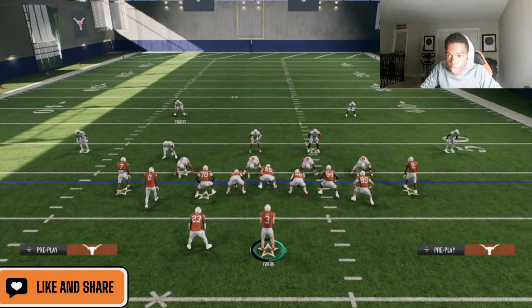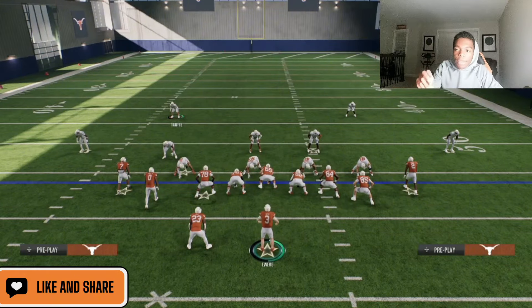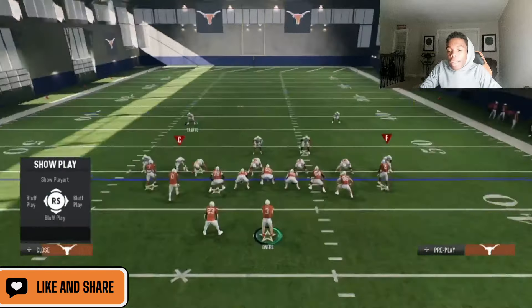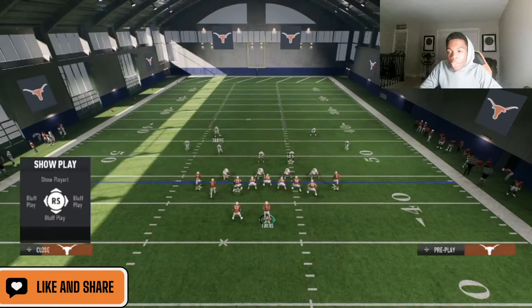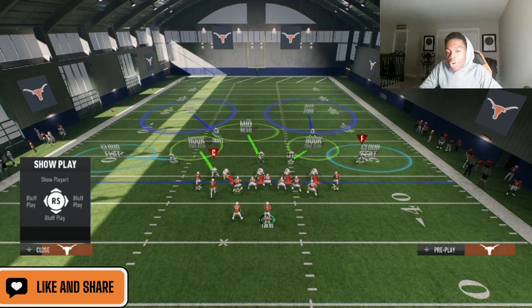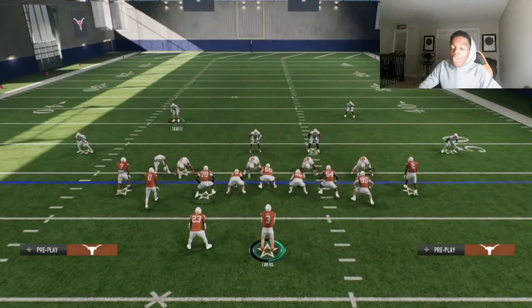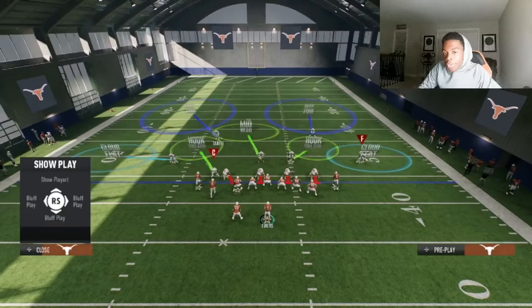The first thing you have to do is look at the safeties. If they are like 14 to 15 yards away off the ball — people can press their defense, but normally that doesn't affect how far the safeties drop. So these safeties being 14 to 15 yards off the ball tells you that it's not a cover zero. You can check cover zero off the box.